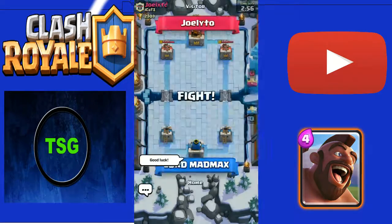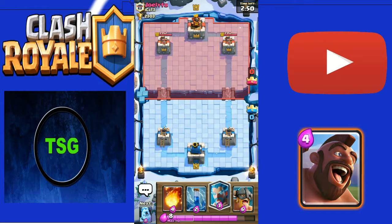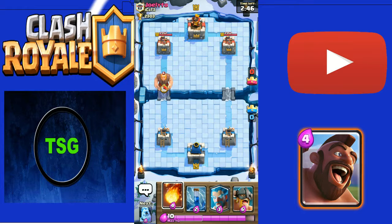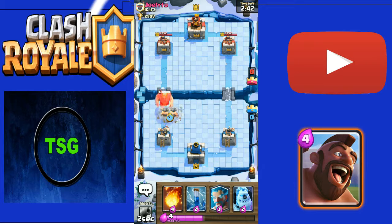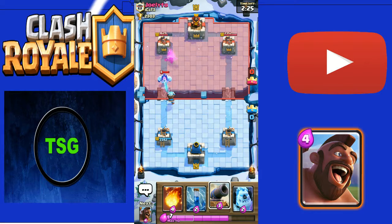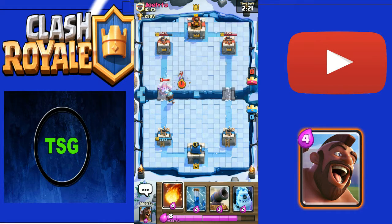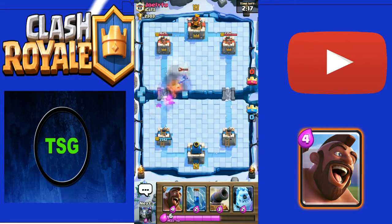We are facing Joyto of My Cats Clan. I have Ice Wizard, Elite Barbs, Zap, and Fireball - not the best starting hand. To counter his Giant I'm going to use Elite Barbs. He's supporting the Giant with a Mega Minion, so I'm putting my Ice Wizard. See the speed of Elite Barbs - they're so good! His Fireball is kind of useless because one of my Elite Barbs is already attracted toward the tower. His Ice Golem is level six - I love Ice Golem.